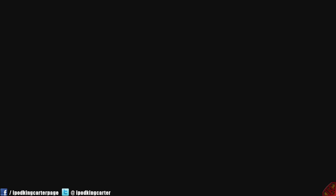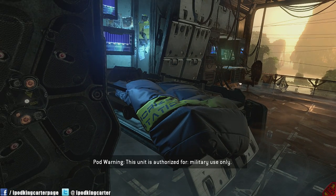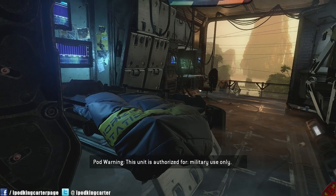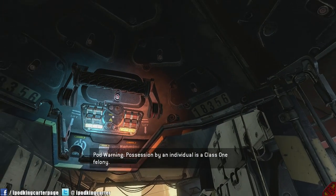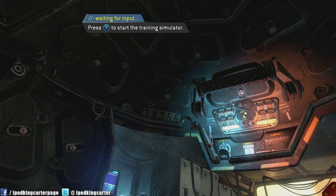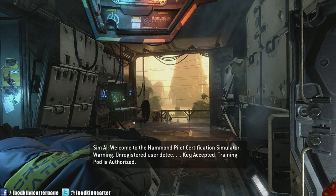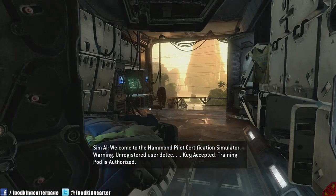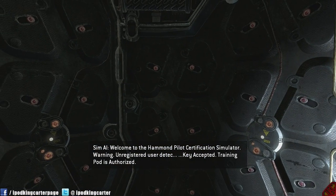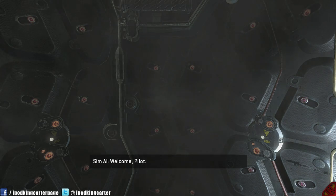Now, to start off, the training simulation had a nice little cutscene — I felt special when I first turned it on. But I couldn't walk around much; all I had to do was start the simulator and hop into a little pod. Once I hopped in, I had to calibrate my screen with these green lights, and after that everything was fine.